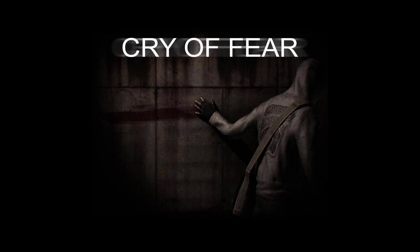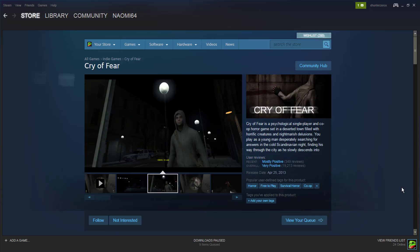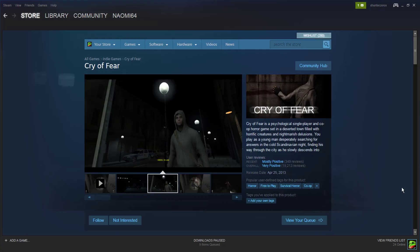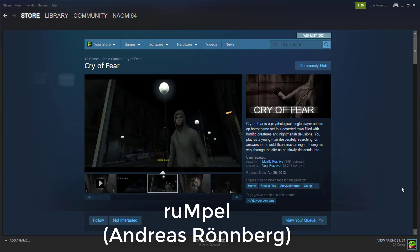We're playing Cry of Fear today. I'd like to give a bit of a primer on that first, then we'll actually start playing. Cry of Fear is a first-person horror survival game. You can get it on Steam. It was released back in 2011 as a mod by Rumpel, or Andreas Ronberg — I'm probably butchering that name, I am so sorry.